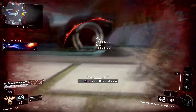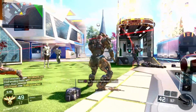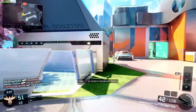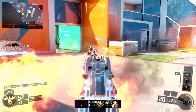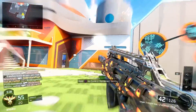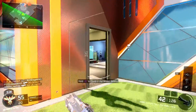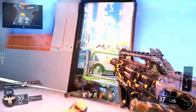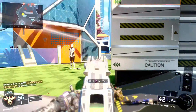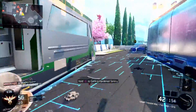I simply believe that Treyarch needs to do something about this — maybe delete some storage in their game or add something to fix it. It just makes the maps look very plain when this happens. It may happen for a minute into the game and then auto-correct itself, but Treyarch, you need to fix this. If this glitch has ever happened to you, make sure you leave a comment down below along with what map it was on.